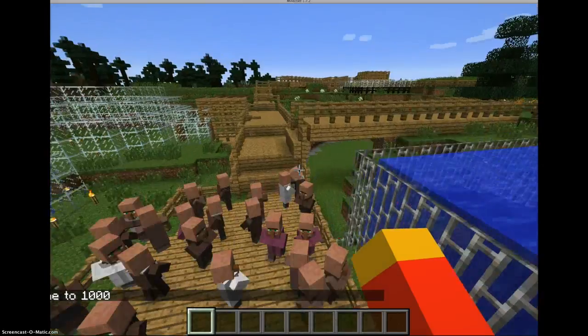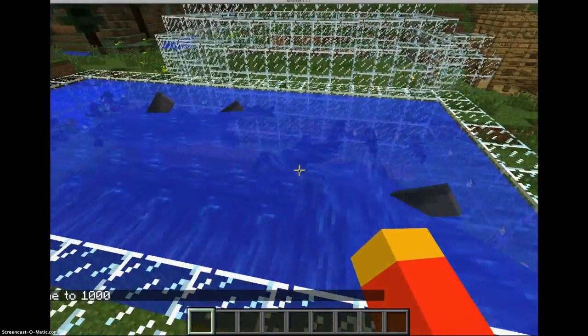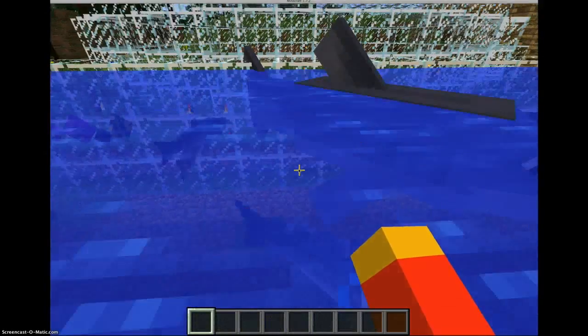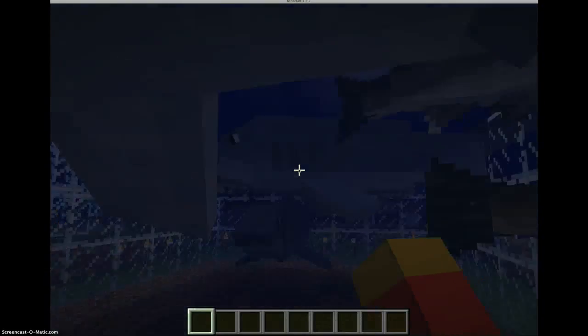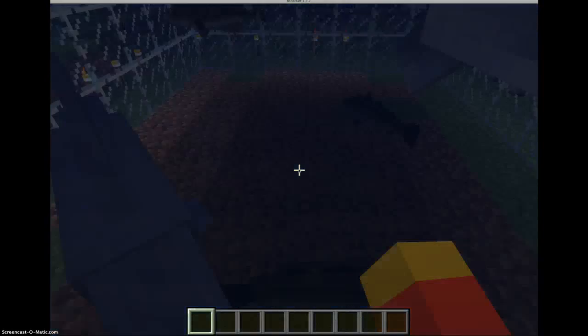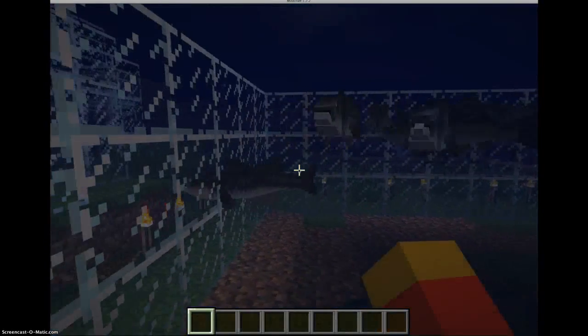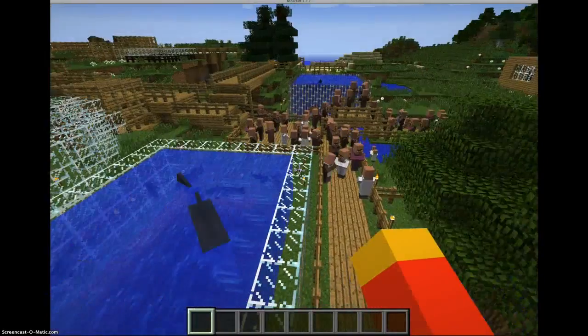Over here are the sharks. I put fish in the pool — they have fish in the tank, although they haven't decided to eat them yet. There's a good view of them. They drop sharp teeth as well, and they look really cool. In here I have some medium fish, small fish, and tropical fish.